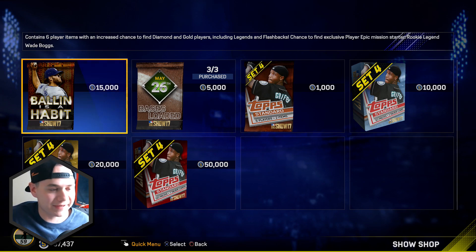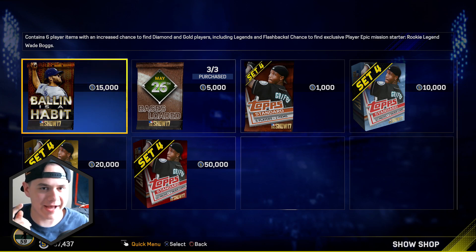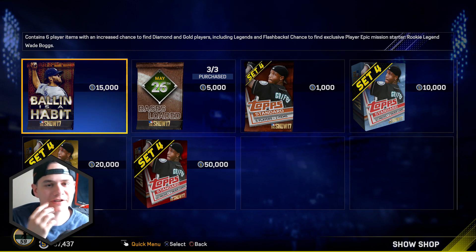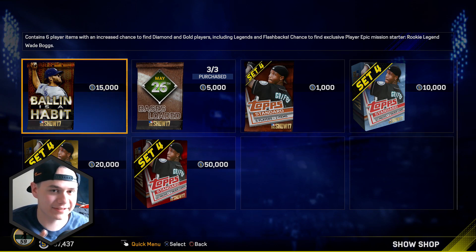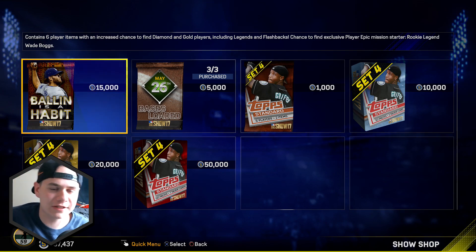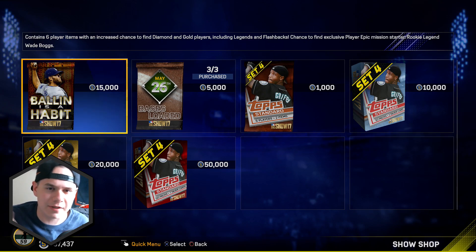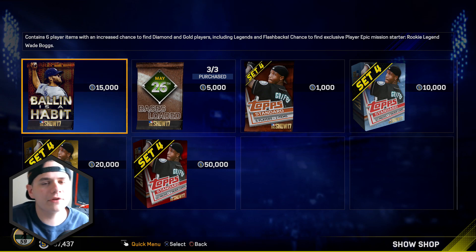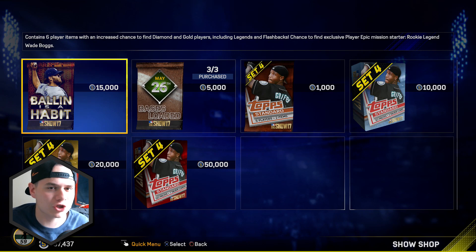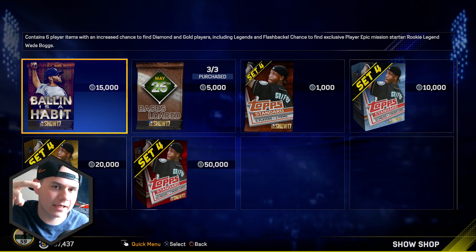It's an expensive pack. At least with the Player of the Month pack last time you were guaranteed one of the player of the month cards; with this one you're not even guaranteed somebody, so it is a risk — 15k is a definite risk. Anyway guys, that's gonna do it for this pack opening. Let me know who you guys pulled down in the comments. Did you get the Wade Boggs? Did you get a diamond? Did you even invest your stubs? Make sure to drop a like if you enjoyed, subscribe so you never miss any more MLB The Show 17 videos — I hope you enjoyed and until the next video, I will see you later.